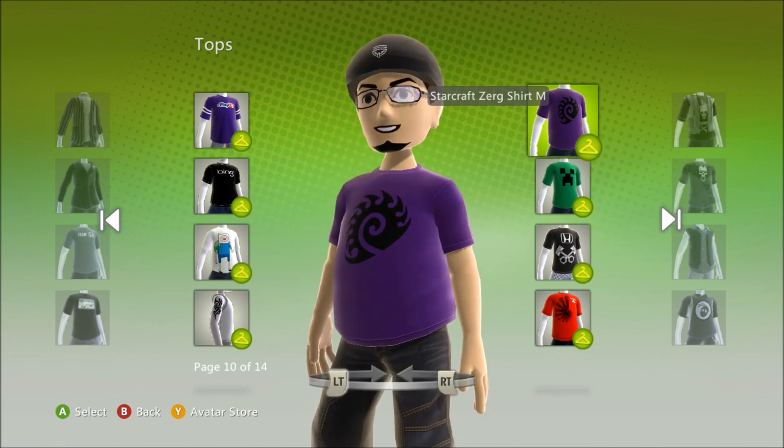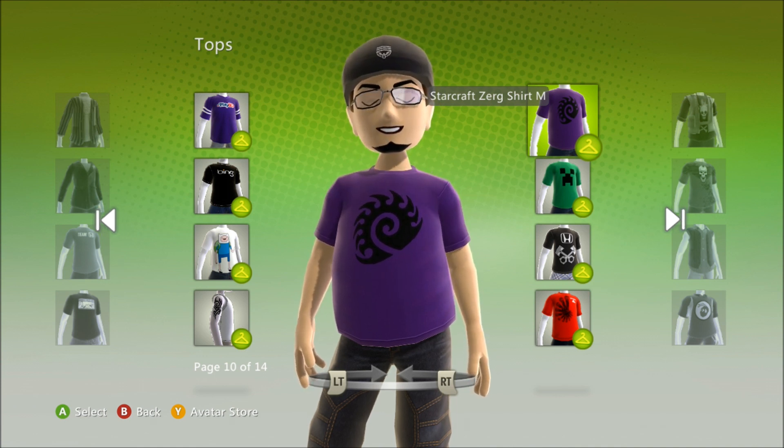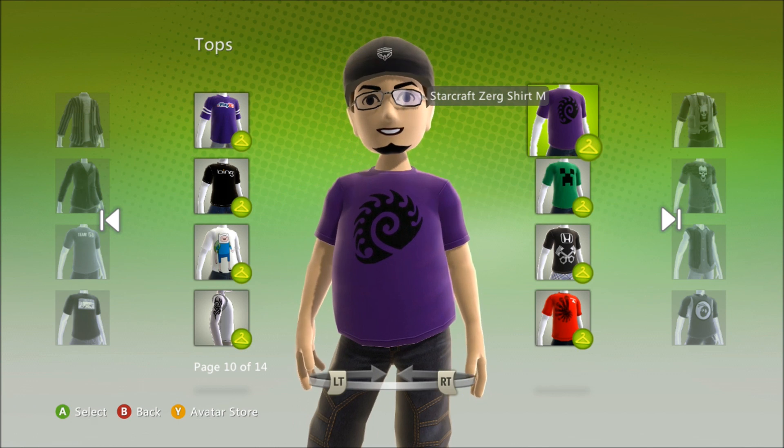There it is — it's a bizarre swirly symbol with some spikes on it. But hey, it's free, so I'll take it. So that's how you get this free avatar item. I hope you enjoyed it — if you did, please leave a like and subscribe, because I'll be making many more of these. I'm also going to be doing a Let's Play of some stuff, hopefully soon. I hope you enjoyed this video and found it helpful. And as always — peace!